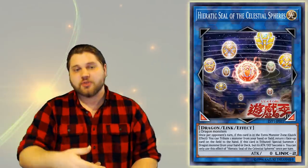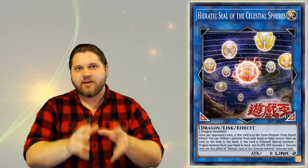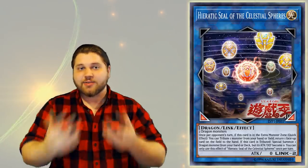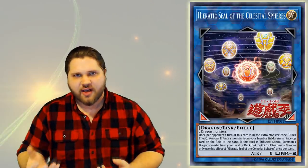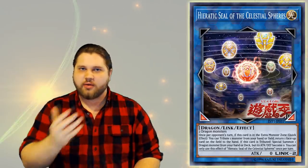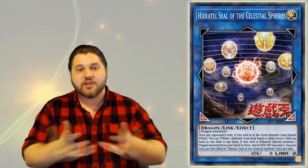This card changes that. This card means you no longer have to run a Set to have a normal-summonable Hieratic turn one, because you can summon this with Ducks. Ducks into Phalanx into Vajrayana getting Phalanx back again makes this card, because Vajrayana is a Dragon and Phalanx is a Dragon. So instead of making a level 8 Synchro, you just make this card and then immediately tribute it for Sue, special summon Darkness Metal out of your deck, and you're off to the races. Previously under Master Rule 4, Zephyros lost a lot of value, but now with this card it gets that value back immediately.